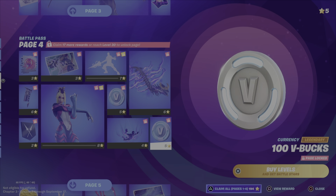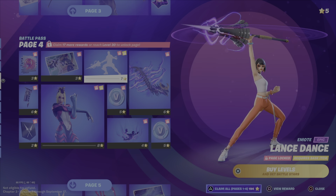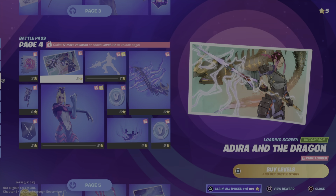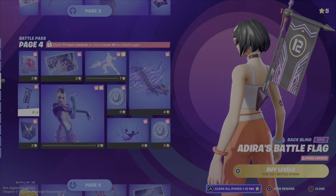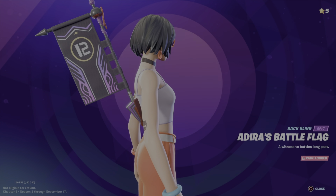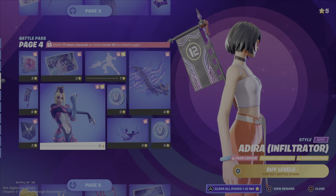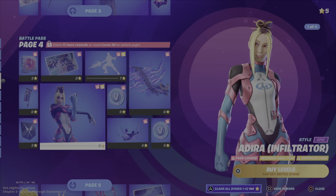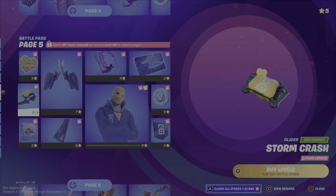Someone's interrupting — I'm recording, stop. 100 V-Bucks. A contrail. V-Bucks. Lance Dance — that looks absolutely amazing. Red Ruin Dragon. Spray. Now this back bling — I wonder if your kills pop up on it. Maybe. On the Adria back bling, maybe. There's a flag. We got another style, looks pretty cool. Banner icon.